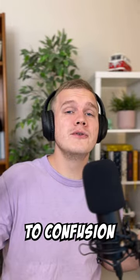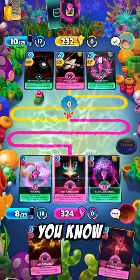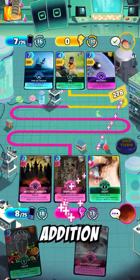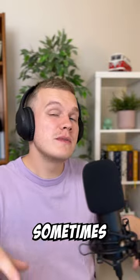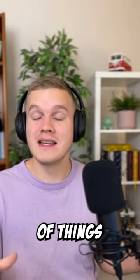Ever lost track of what card is affecting what? Well, say goodbye to confusion. Targeting Lines is going to be letting you know which cards are being affected. This new addition is really going to let you see at a glance how your turn is coming together in what is sometimes a very fast-paced game with a lot of things to be thinking about.